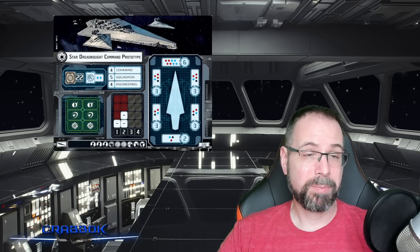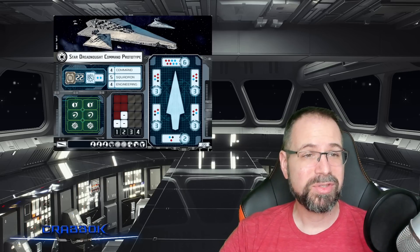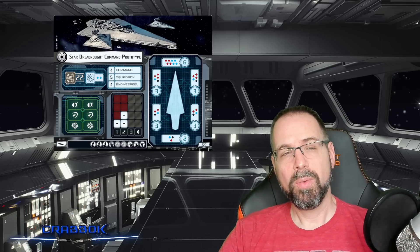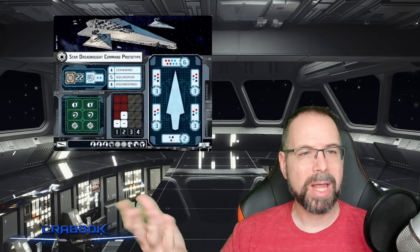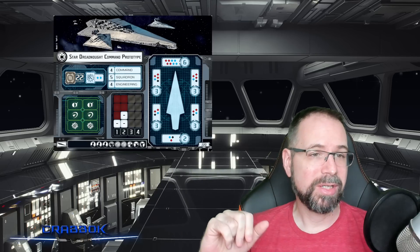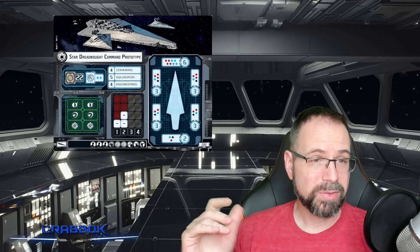Another thing that's pretty unique on this is it starts with six defense tokens — two braces, two redirects, and two contains, which is exceptional. Basically a single accuracy means nothing to a ship like this because you have so many defense tokens and multiples of each, unless of course you swap some things out.